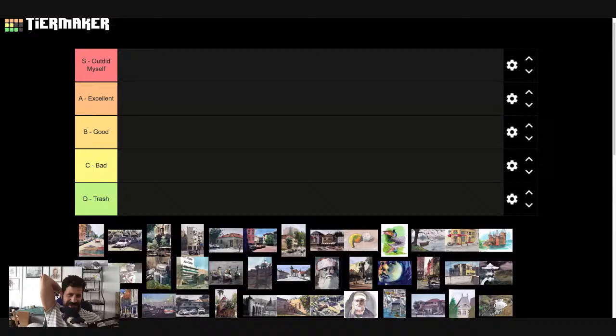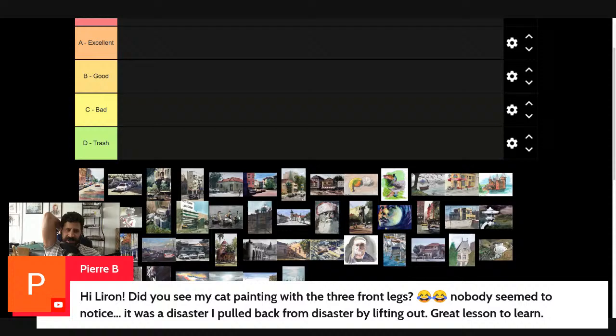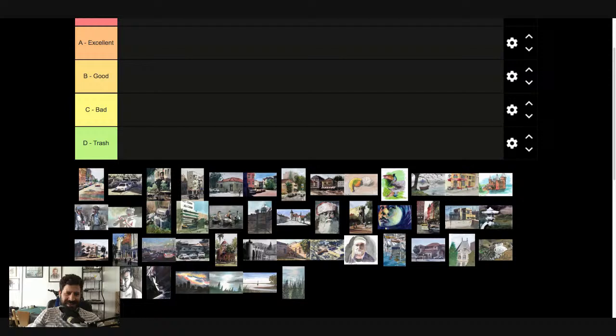This is what we're going to do. As people start dropping in, you'll see it's really going to be fun. Hey Pierre — did you see my cat painting with the three front legs? Nobody seemed to notice. I pulled back from disaster by lifting out — great lesson to learn. I may consider doing something like that myself. So basically I have an assortment of paintings here.